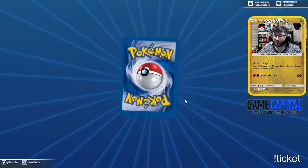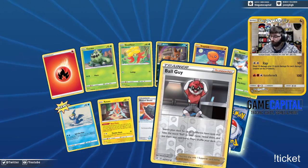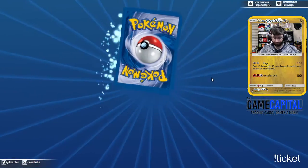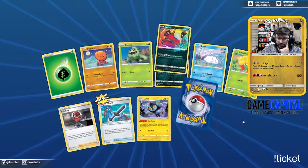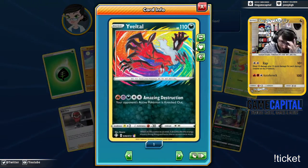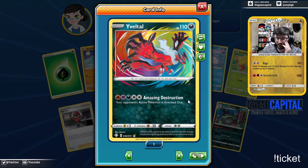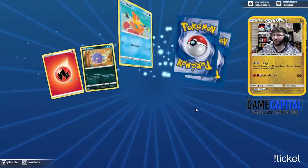I feel like I got like three Decidueye in three packs right there. Ball Guy, Ball Guy, Ball Guy! I'm totally gonna have to try the Mr. Rime Ball Guy deck. Amazing Rare — for the amazing destructive. Its attack effect: your opponent's active Pokemon is knocked out. Just a flat knockout — you get five energies on this and you just knock out your opponent. That's so simple — just knock out your opponent.